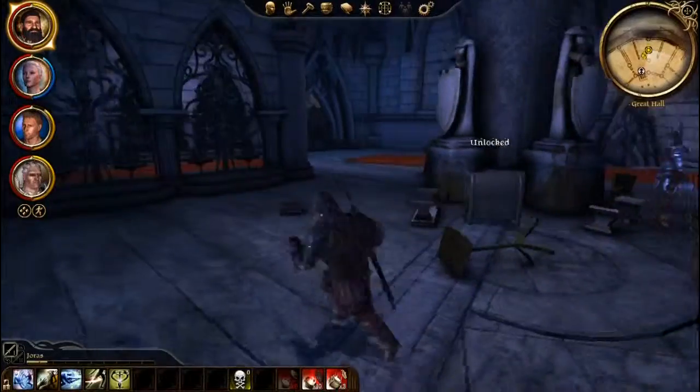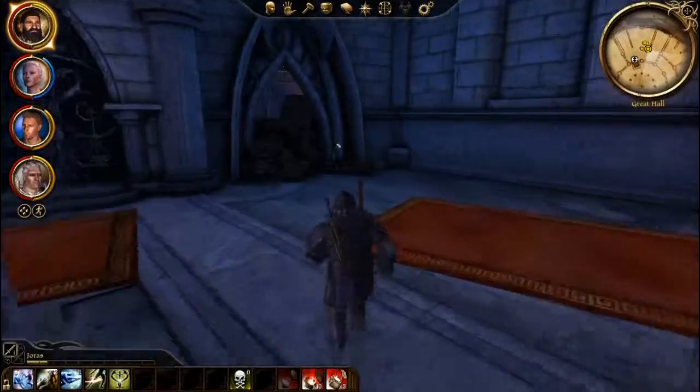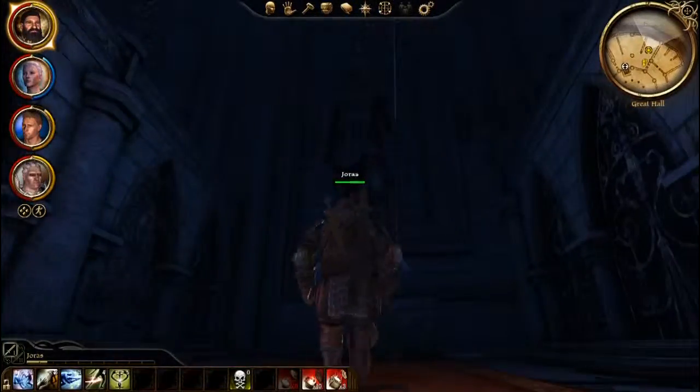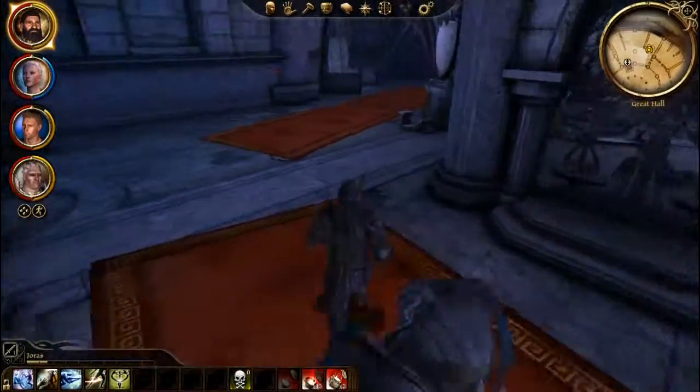Acolyte staff. Okay, there's a barred doorway there, just a statue — nothing special there.